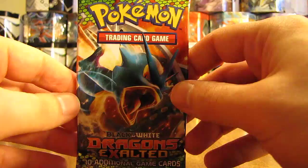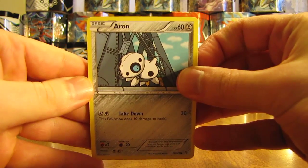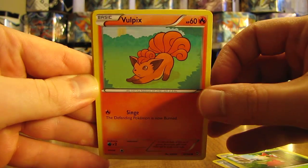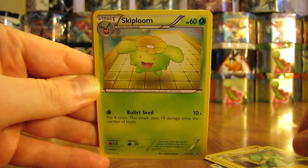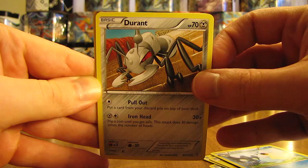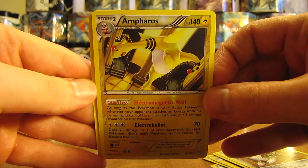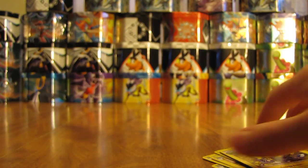Hopefully one of these two Dragons Exalted booster packs has an Ultra Rare card in it. You can get EX and EX Full Art cards in these Dragons Exalted packs. First card here is Aeron, Wurmple, Vulpix, Swablu, Electrike, Skiploom, Cilio, Durant. Reverse Holo is a nice rare — Ampharos! And the actual rare is a Manectric. Not a holo in that pack, but very nice that I pulled that Ampharos Rare Reverse Holo.